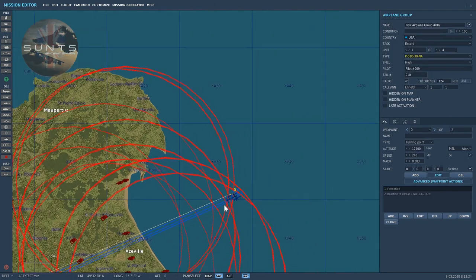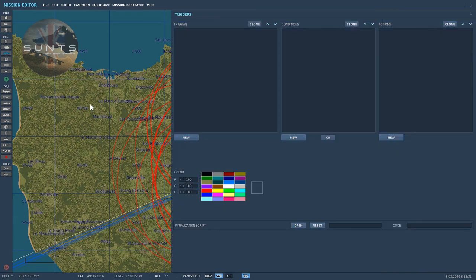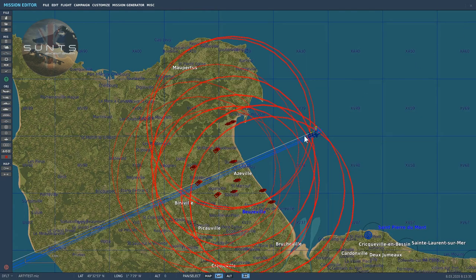We'll now go into game and I'll show you how that works. There are no triggers required to activate anything here — it's simply part and parcel of the sim.